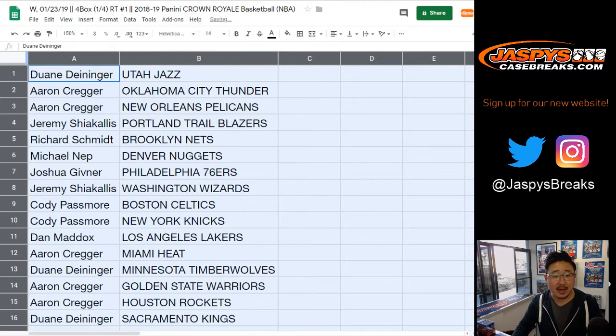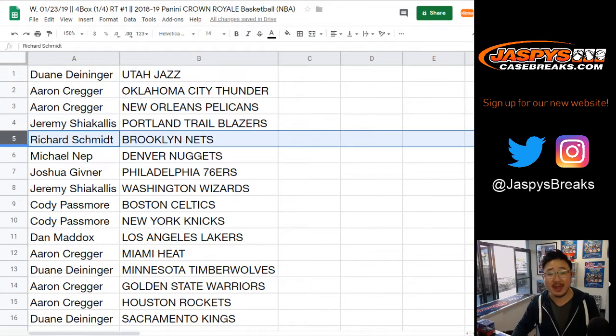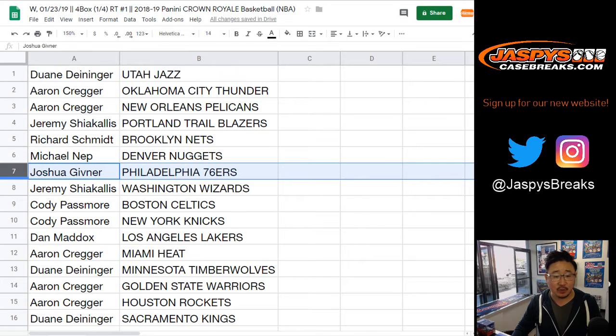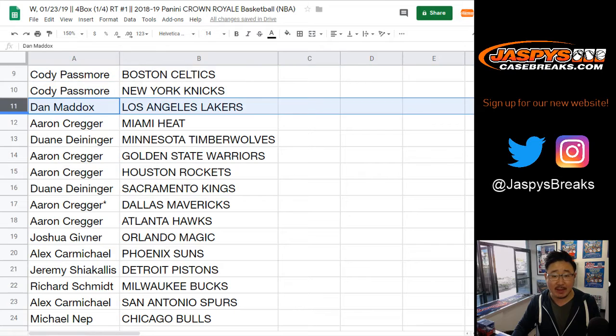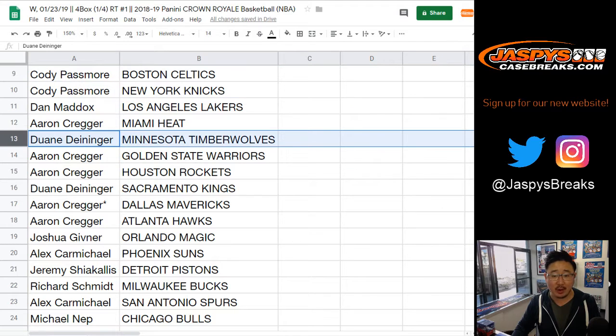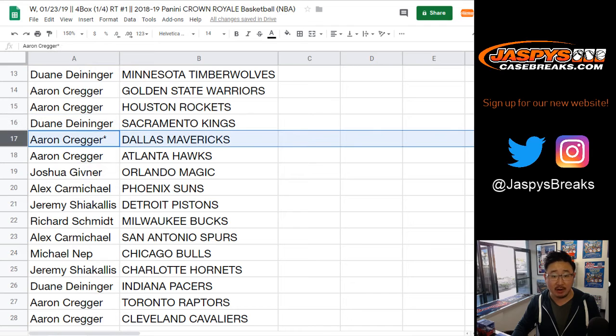Dwayne, you have the Jazz. Aaron with the Thunder and the Pelicans. Jeremy with the Trailblazers. Rich with the Nets. Michael, you have the Nuggets. Josh with the Sixers. Jeremy with the Wizards. Cody with the Celtics and the Knicks. Dan Maddox with the Lakers. Aaron with the Heat. Dwayne with the T-Wolves. Aaron with the Warriors and the Rockets. Dwayne, you got the Kings. Aaron, Mavs with one of your last spot Mojo spots.